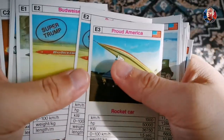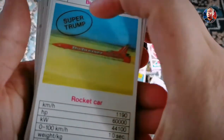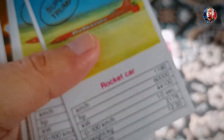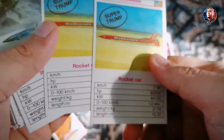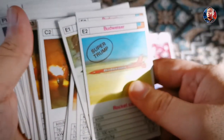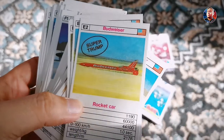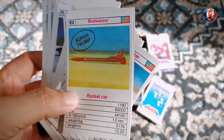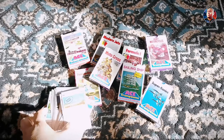We have two super trump cards right here — oh, rocket car right here! If you have a super trump card it's like you have power over your opponents. Focus — rocket car. All right, I think we're gonna check another card, let's see.